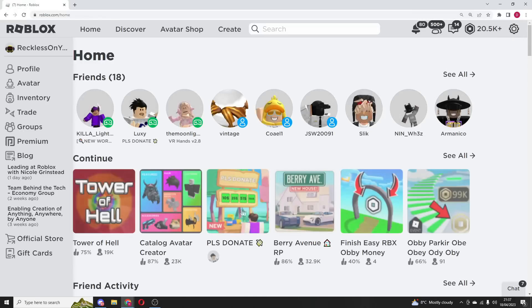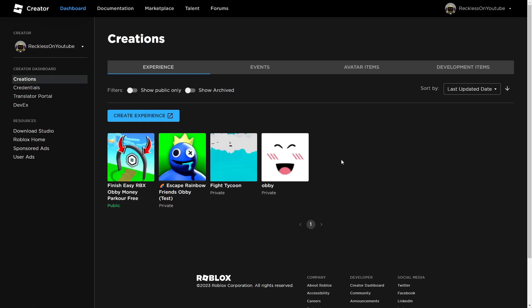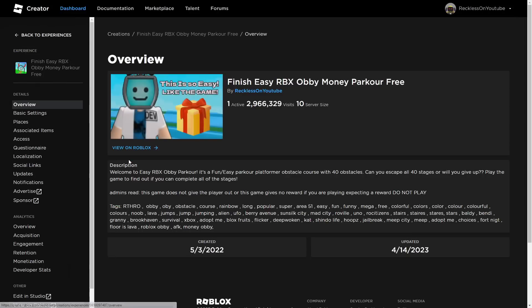So if he wanted to play Please Donate or just make a Game Pass, then he can do this. What you want to do is simply press the picture of your game — this is the picture right here — and it should look a bit like this.